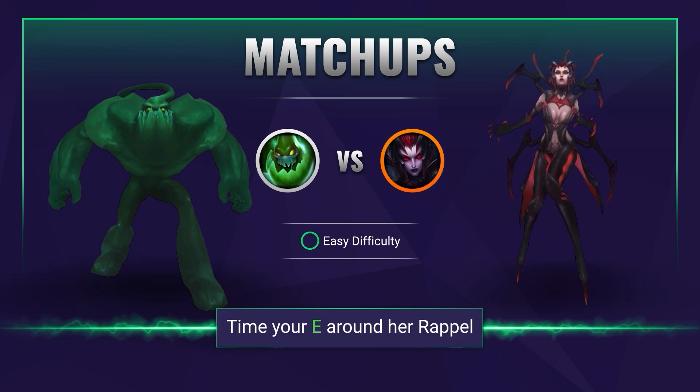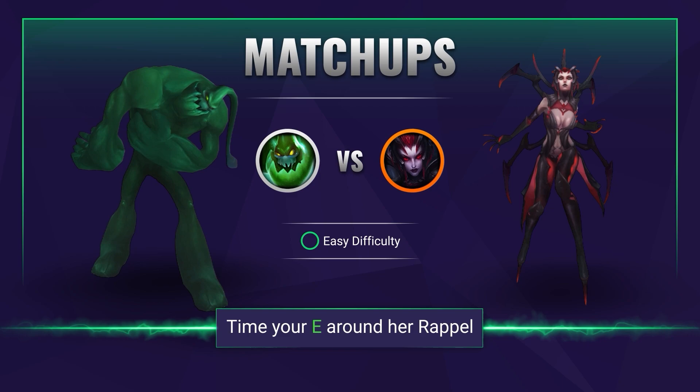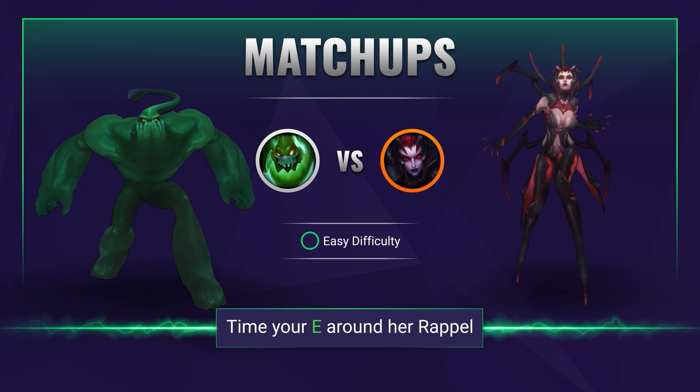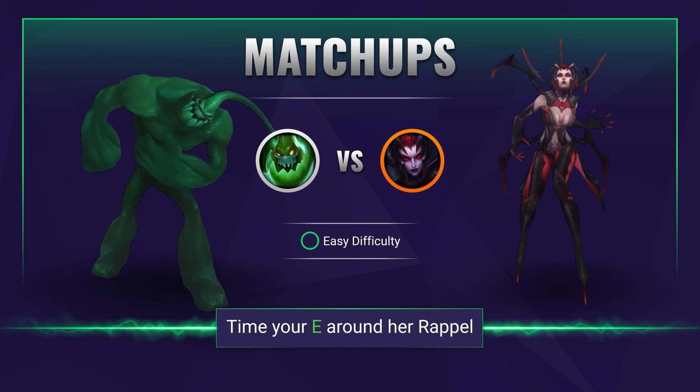Much like Zac, Elise is a champion who thrives in turret diving scenarios — in fact she is the queen of this. As such, because you're slower at farming and not going to be able to match her tempo, it can be very easy to expect her dives. Place a ward, position yourself properly, and punish her with a well-timed elastic slingshot.